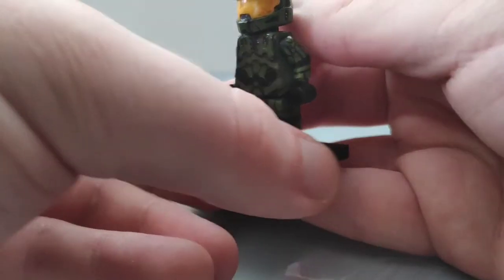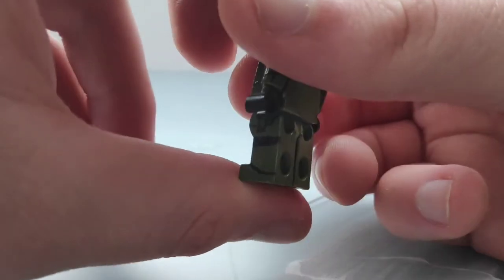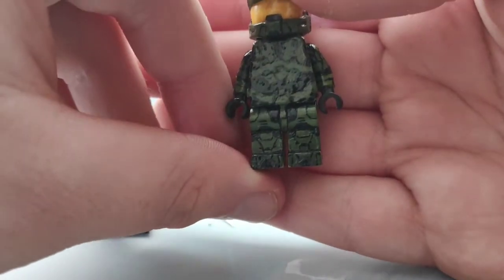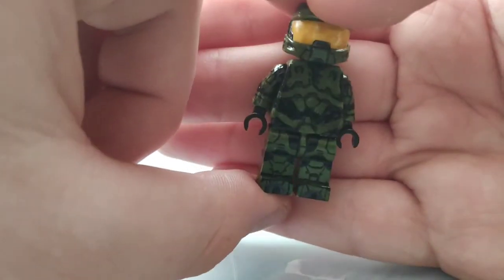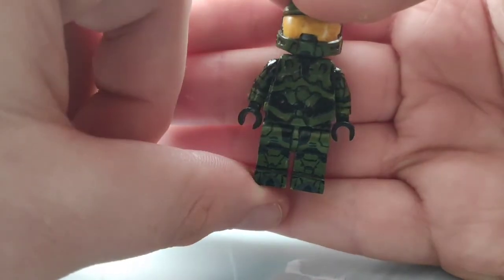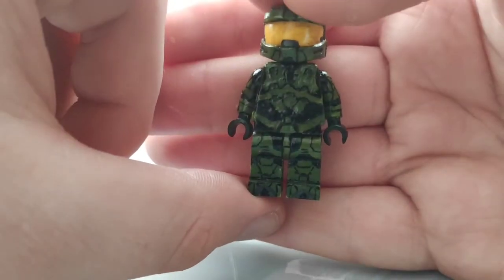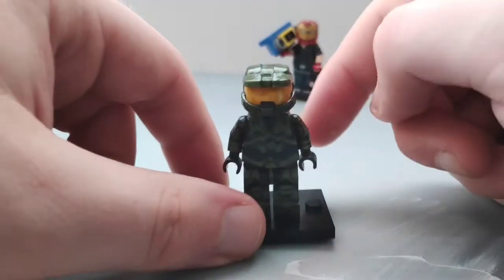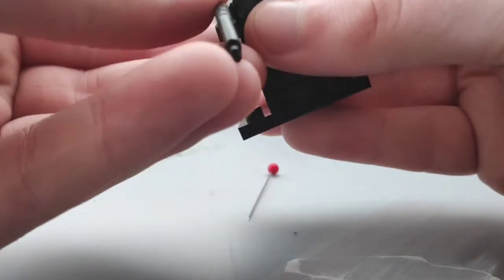The feet aren't quite even, but let's look at the sides of the legs first. Very simple, and much like the shoulders, not perfectly even, but good enough. I painted the heel areas — the semi-circle bits — and everything in the middle.